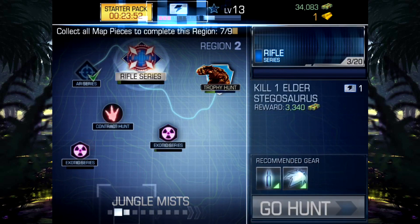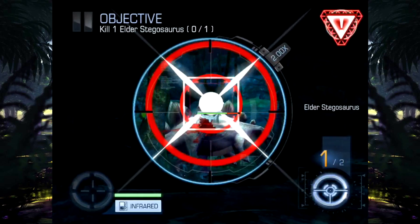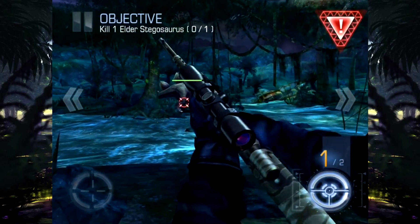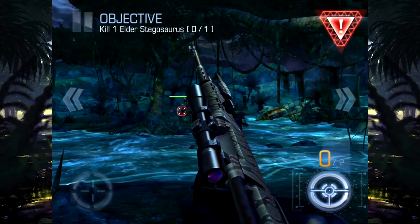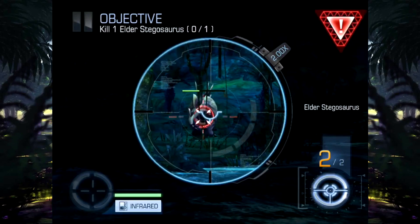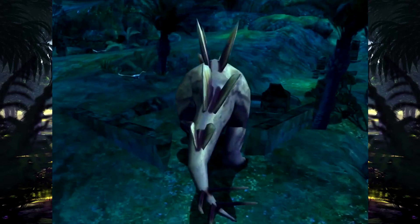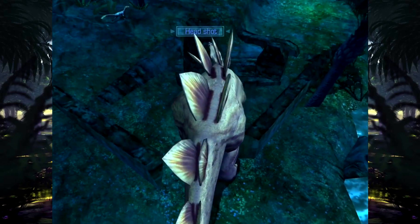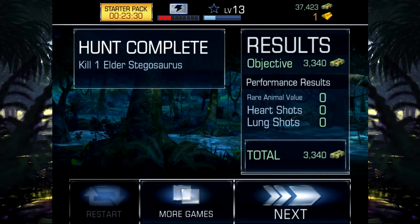Now we've got to kill an older Stegosaurus — back to killing the old age pensioners again, I see. We're going to have to shoot it a couple of times, I'm sure. We've got it in the back, now in the leg. Quickly reload — this gun takes a while to reload. It's going to go through the butt and straight to the head, and it's dead. And we've done it. Nicely done, guys.